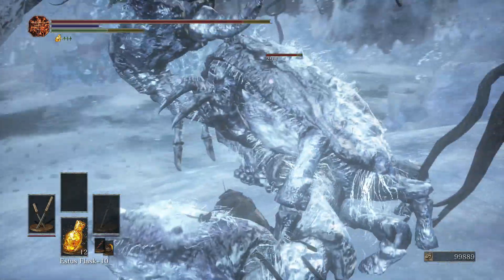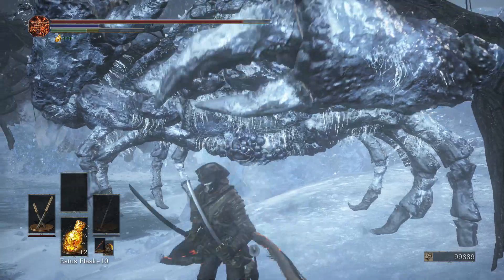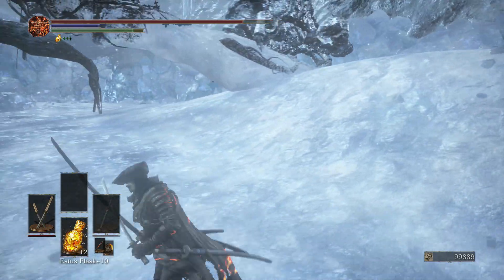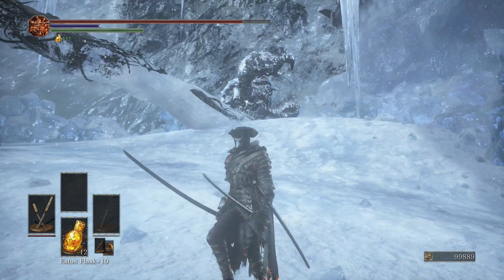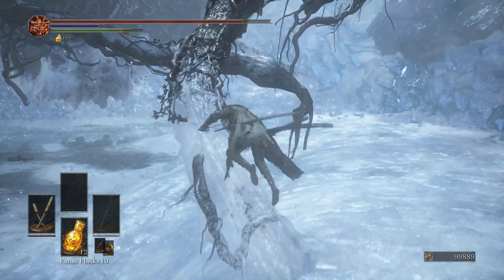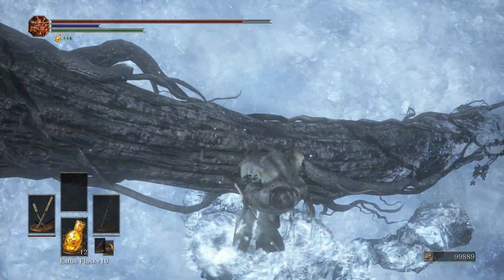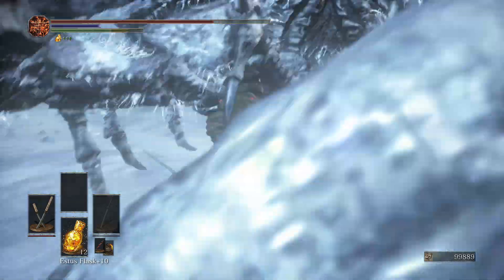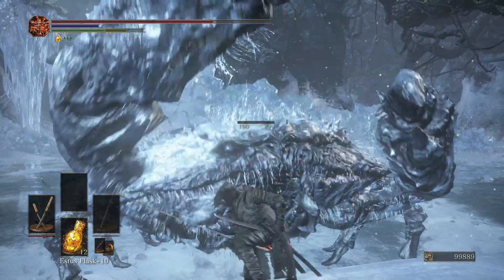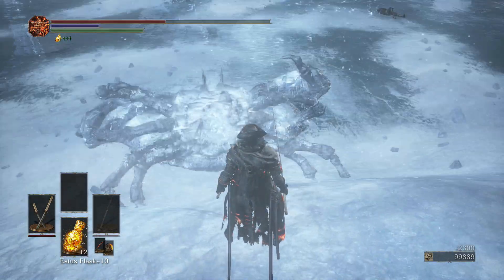You come over here and do a dropping attack — it's going to stun him right away. Then just go in for a critical, like that. Pretty much just rinse and repeat. After you stun him, get back up onto the root over here. Make sure he doesn't chase you. There is a weird glitch where they get on top of the root — they're under it and all of a sudden they just magically appear on top. It happened when I was playing by myself. So this is how you take care of him: drop down, do a falling attack, stun him, then go in for a critical.